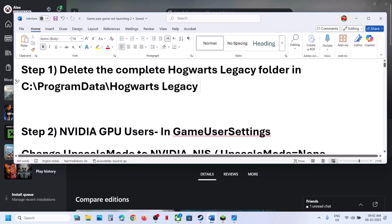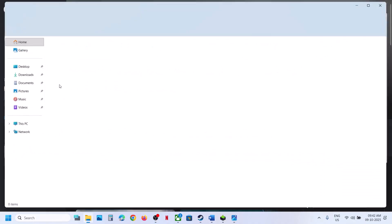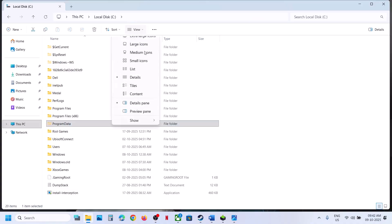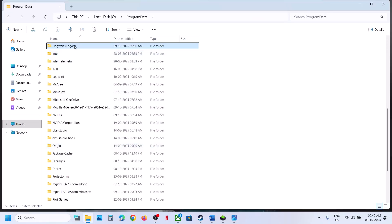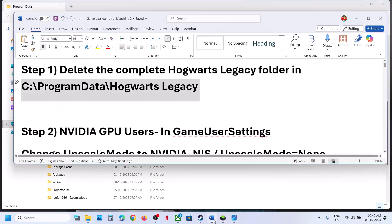The first step is to go to File Explorer, open This PC, open C drive, then open Program Data. If you don't see Program Data, click on View, select Show, and put a check on Hidden Items. Open the Program Data folder, find the game folder, right-click and delete it. Once deleted, relaunch the game and check.